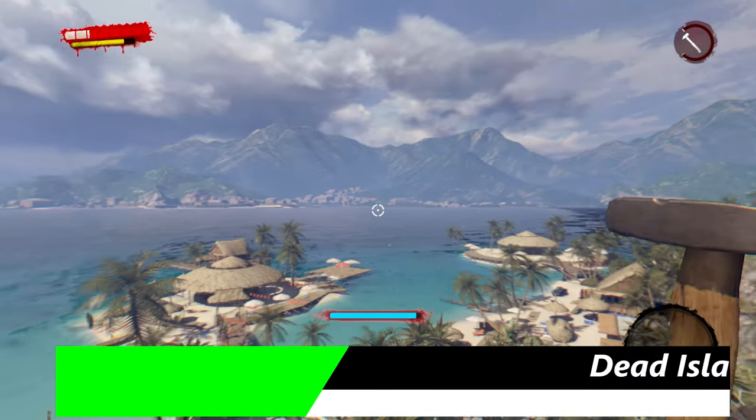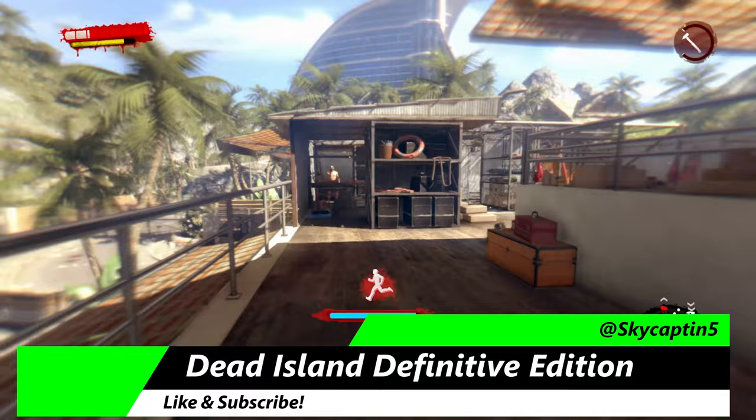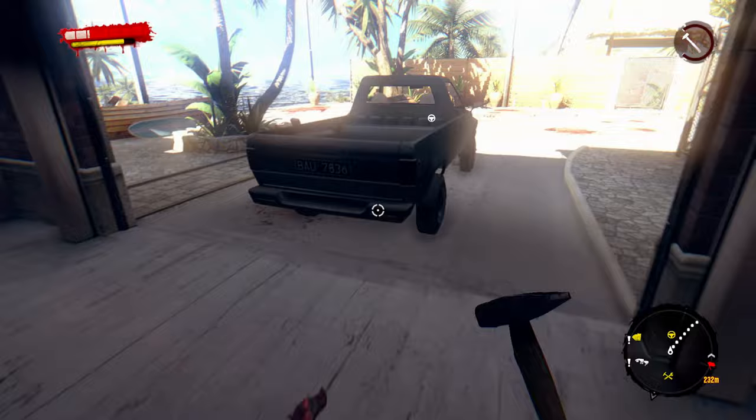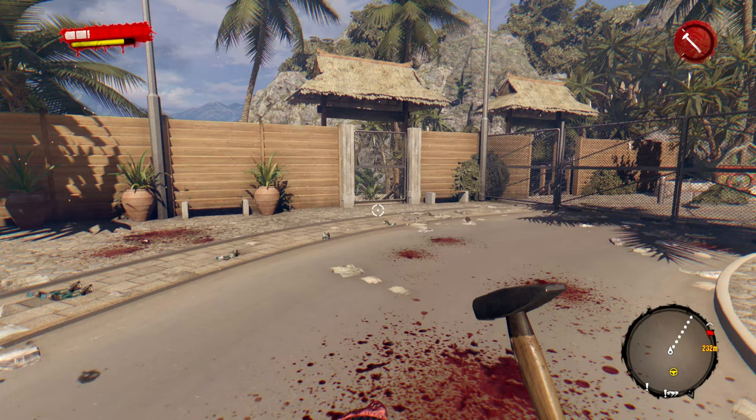This is Dead Island Definitive Edition. We're checking out the first Dead Island. We checked out Riptide, and now we're taking a look at how the original Dead Island is faring here with the FPS boost — so you don't need to do anything, it's just automatically applied. We're getting 1080 at 60 FPS with the support of auto HDR in this one.